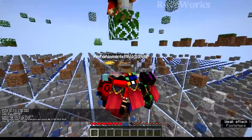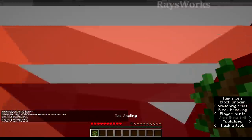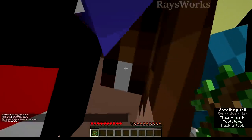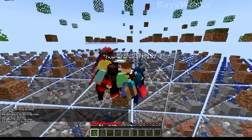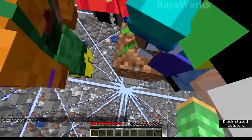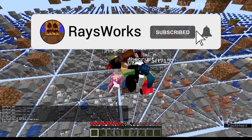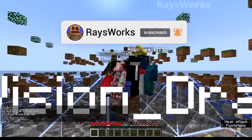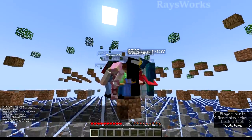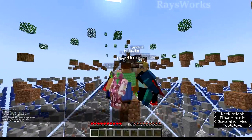In the start, we all spawn on a single block. Right above us is a leaf block, so we have to break it in order to get a sapling, and we need to place down this sapling in order for it to grow up so we get our first blocks. We found this seed which has a layer of dirt, and while the majority of the trees are missing due to the nature of Ray's Grid, their leaves are left behind.